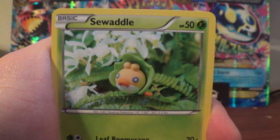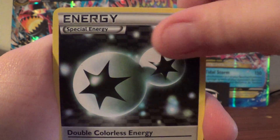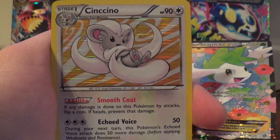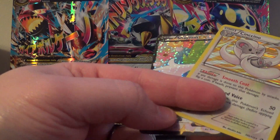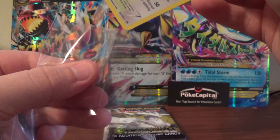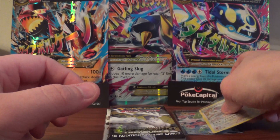Alright. Soto, Piplup, Sealeo, Double Colorless Energy, Charmeleon. Full Art Shaman. Servine, Chinchino Hollow, and a Tangrowth Rare. Definitely have to love getting the Full Arts and possible EXs — any combination in any of these packs. Very nice.